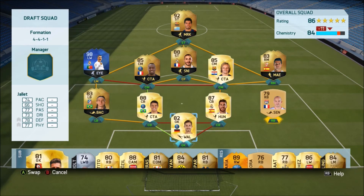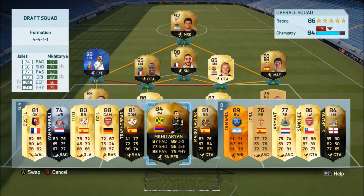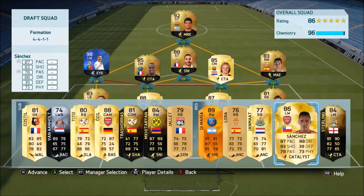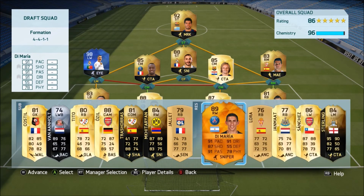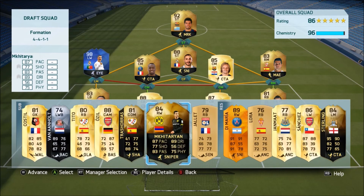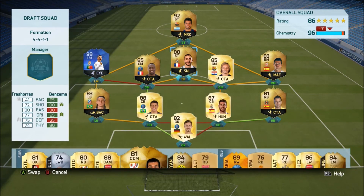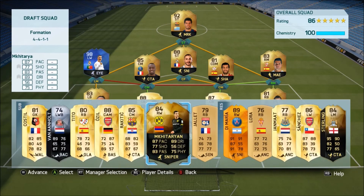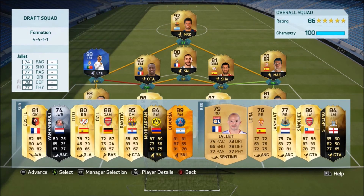Right back — do we have someone who gets a good link? Yeah, Mario Gaspar gets us to 96 chemistry. We could actually use Trashoras and that would get full chem on all of these midfielders — that would slightly bring down our rating. But now if we bring all these players onto the bench right here, hopefully we can get maybe a 187.